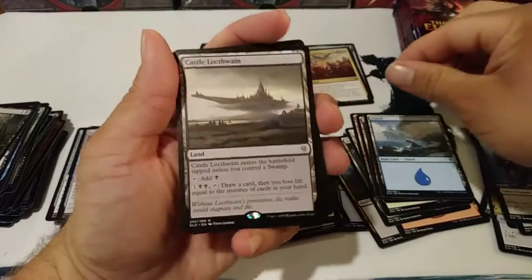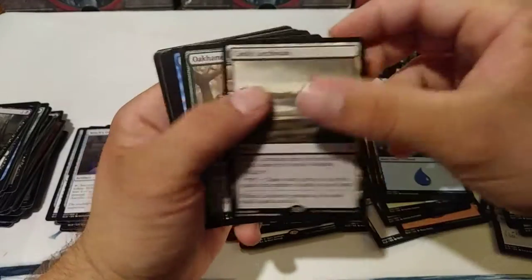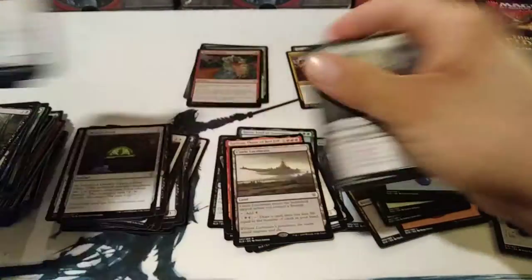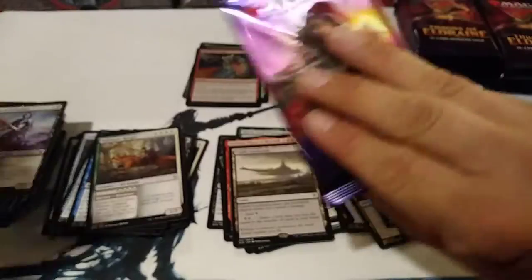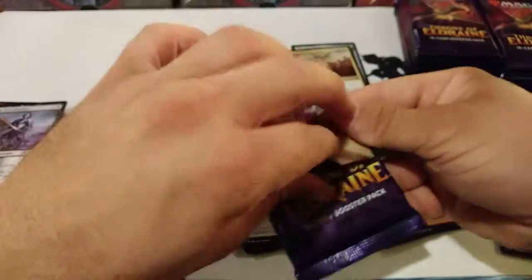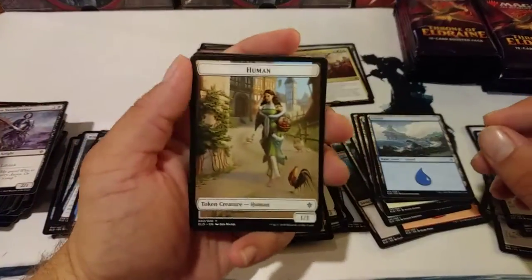Got that Castle Locthwain. And I pulled a Garruk out of there. And I pulled an Oko from my last pre-release kit. So I am pretty happy with that one. Now I just need the Scions and I can be done with this.